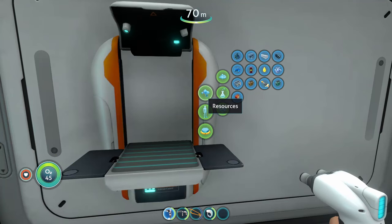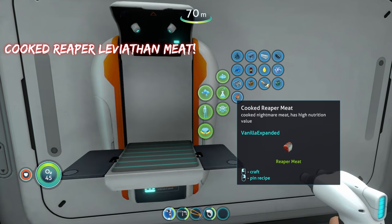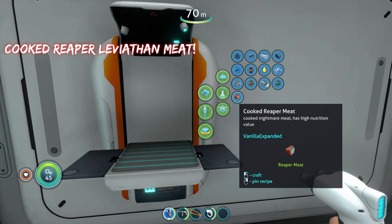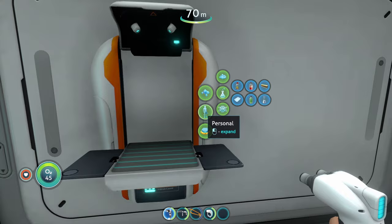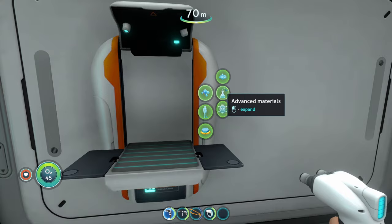The other new item in this update is cooked reaper meat. Go to resources in your fabricator, then basic materials, and you'll see cooked reaper meat listed there. With this mod you can now harvest meat off of reapers and eat it.